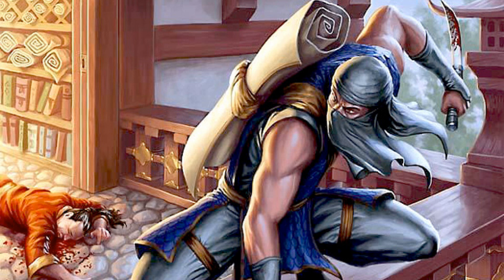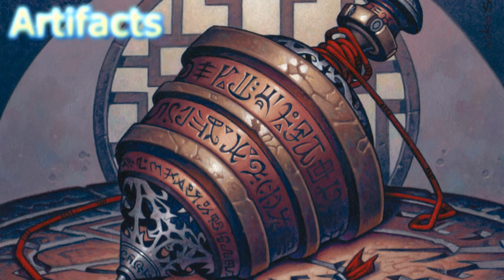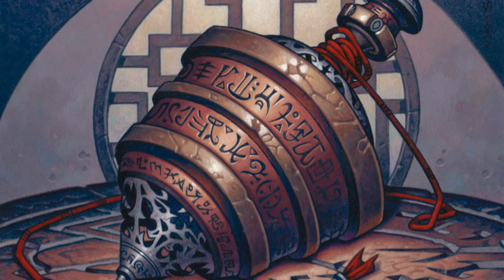That wraps up the creature base — only 14 creatures in total, which may seem low. But with the heavy emphasis on control in the instants and sorceries package, we can get away with a lower creature count. Next we're going to take a look at the artifacts — mostly mana rocks, but also a couple of utility pieces that let us manipulate the top of our deck.